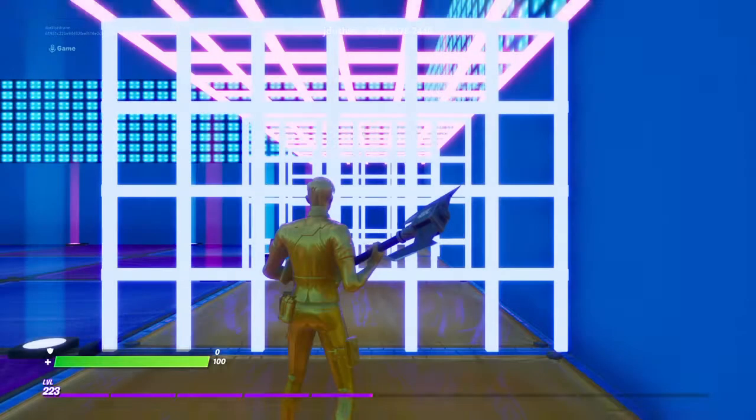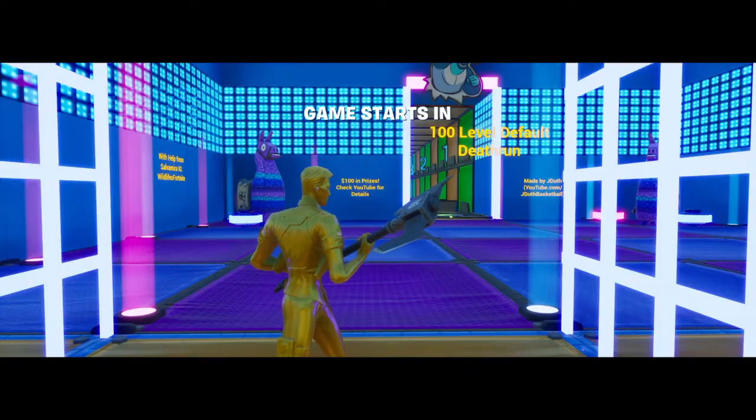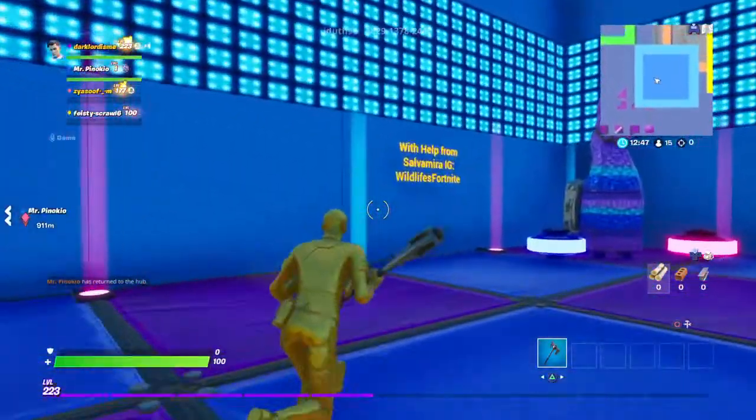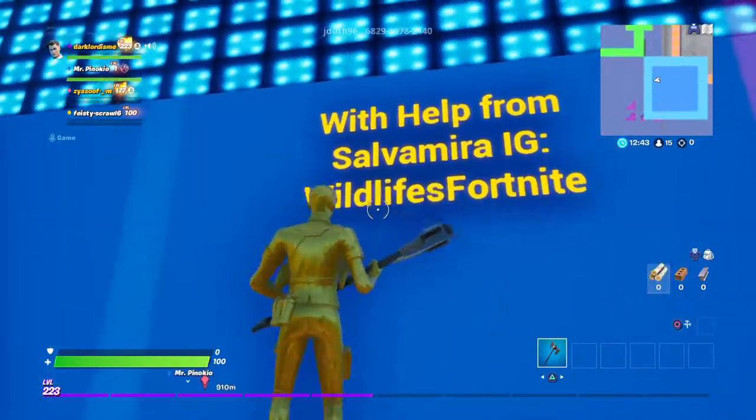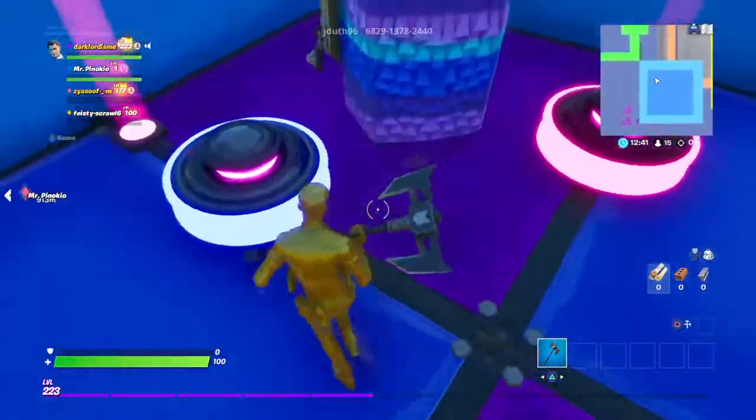If you want to play the same death run, you can use the code that's on top of the screen. With help from Salvamira IG and Wildlife Fortnite.